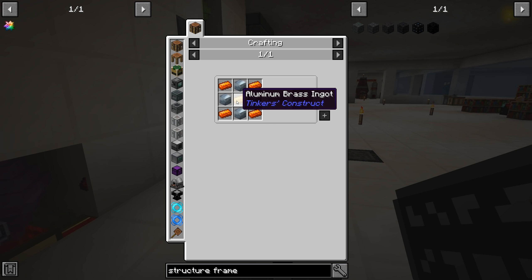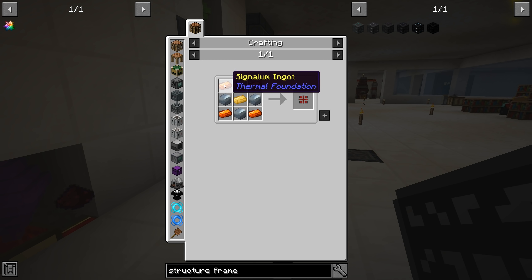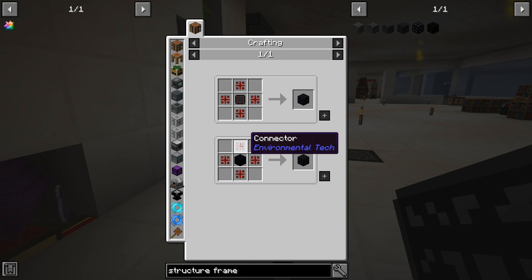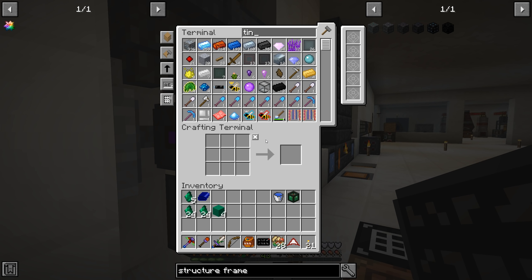Wow — we are going to need 24 of those interconnects. That means a whole lot of signalum — 24 times 4 for one part and times 4 again, so 24 times 8. That is so much signalum. Then we're going to need that many blocks of tin. How much tin do we have right now? Not that much. We have some tin ore; we can always sift for more.